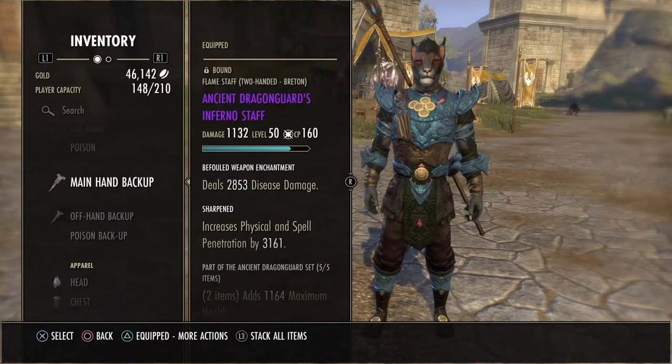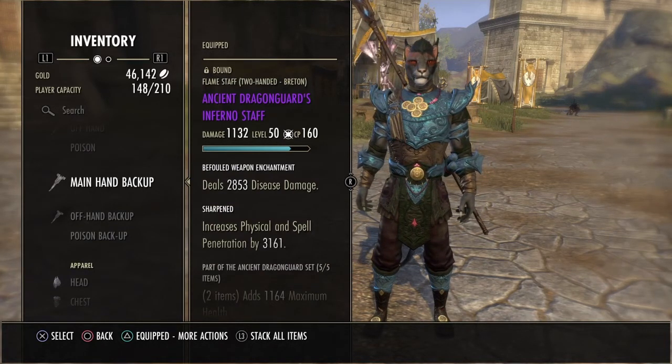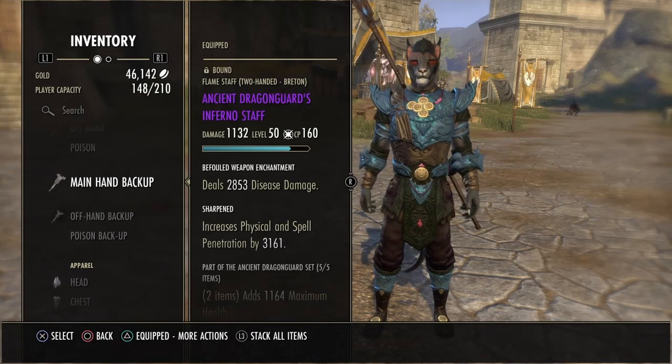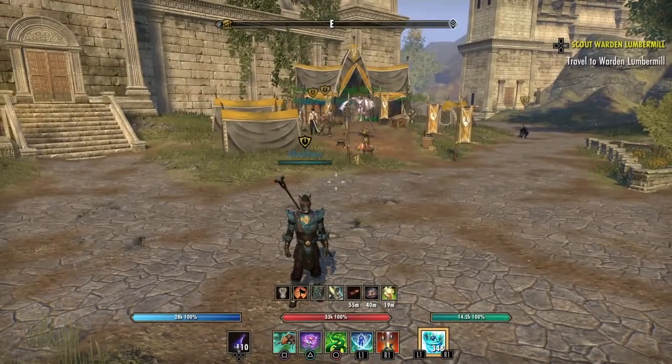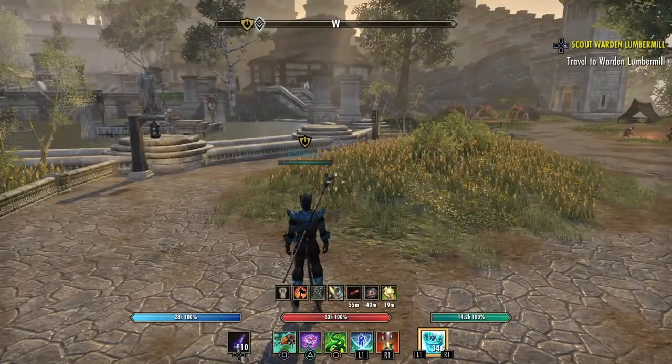On the back bar, like I said, Deltia recommended a Resto Staff but I'm choosing another Destro Staff — I happen to have an Inferno Staff; I didn't choose it for any other reason, again sharpened. I hope you guys found this useful, and I hope you stay safe in this dystopia that we're living in. Thanks.